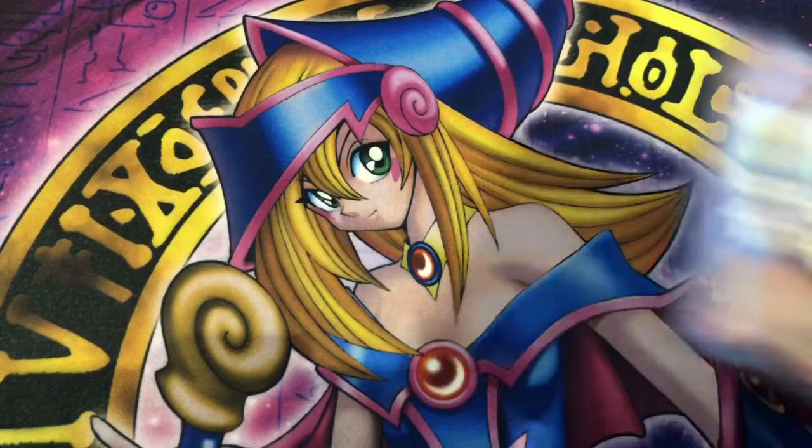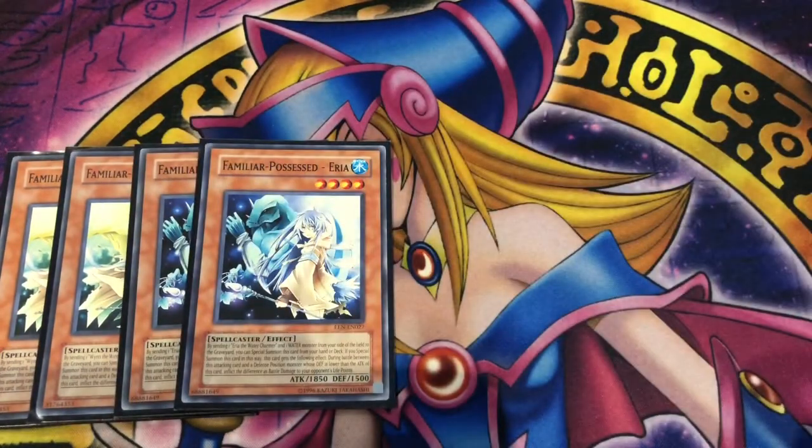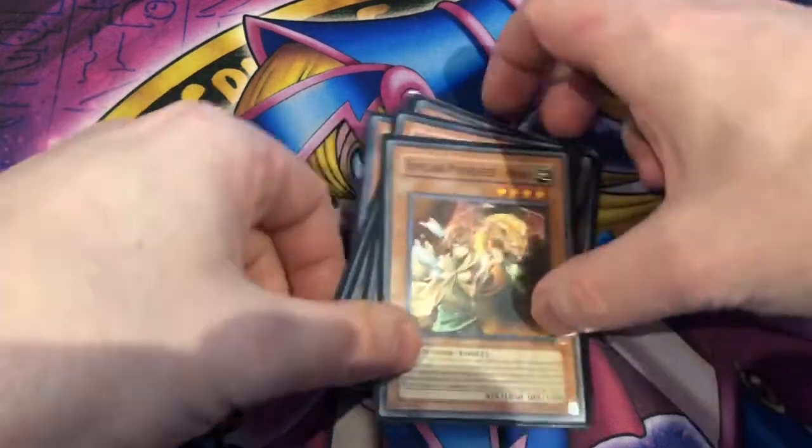Starting off with monsters, we have two copies of each of the Familiar Possessed Charmers: Win, Eria, Hiita, and Aussa. I was thinking of bumping Aussa up to three and Hiita down to one with the new Awakened Possessed Earth pet, which can search out and bring Charmers back. But at the end of the day I'm still happy with two of everything. You still want to search the water and wind pets with your field spell, and having access to as many attributes as possible is always very good.